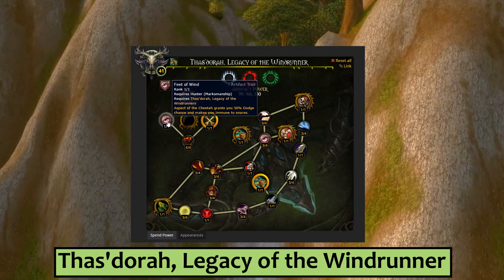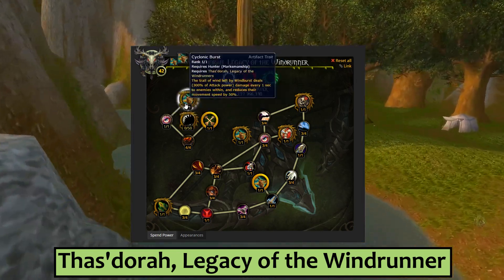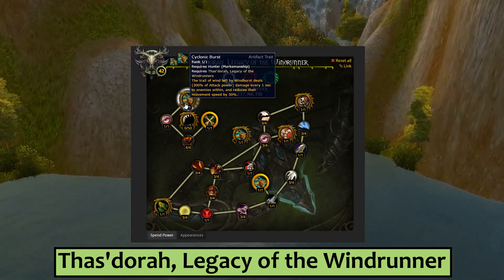which is a substantial PvP buff. Third, Cyclonic Burst causes the Trail of Wind from your Wind Burst to do damage and slow enemies within it. You basically get to lay down a streak of cyclone fire with your arrows, in case you didn't already feel cool enough with your big bow.